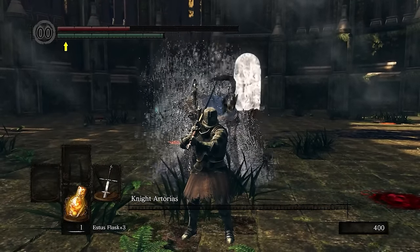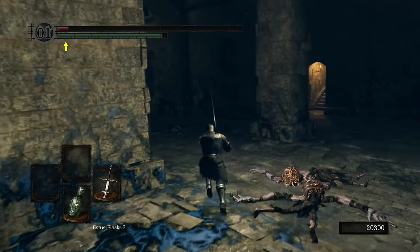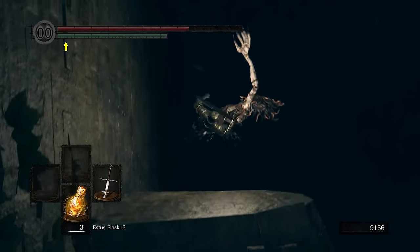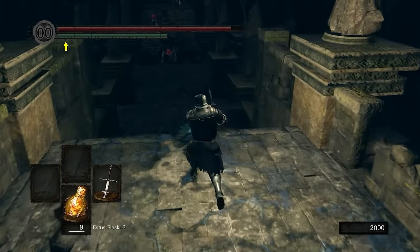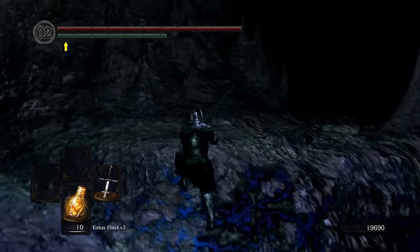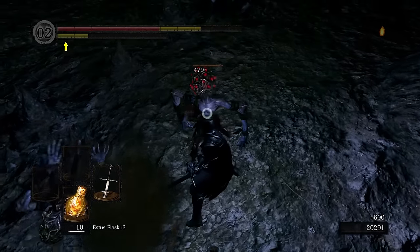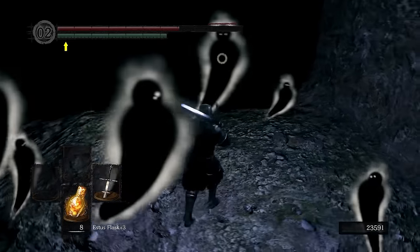Once Artorias is slain, we proceed into the town of Oolacile itself, which is in rough shape. The residents have been morphed into long-armed, tumbleweed-headed freaks who assault you or cast spells. Oolacile has nice verticality, and our goal is to descend into the chasm of the Abyss via precarious paths and bridges. I also really like the Humanity Sprite enemies — they look weird and out of place and really stand out among other enemies, even if they're annoying to fight.